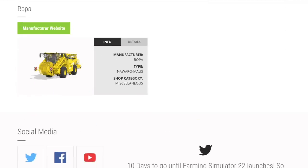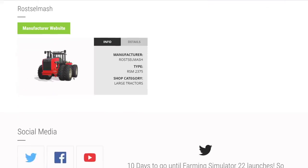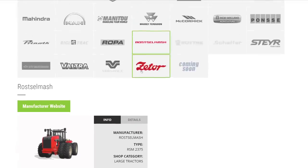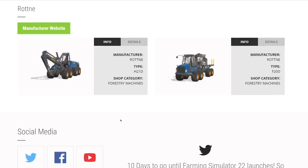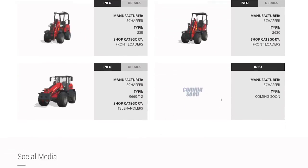From Ropa, the Noir Mouse Ropa found in miscellaneous, which picks up potatoes or sugar beets off the ground. From Rostselmash, the RSM 2375 big tractor — very exciting. If you have the Ronda DLC for FS19, this is now coming as base game in FS22. From Schäffer, we have the 23E electric version and the 2630 standard, found in the front loader section.